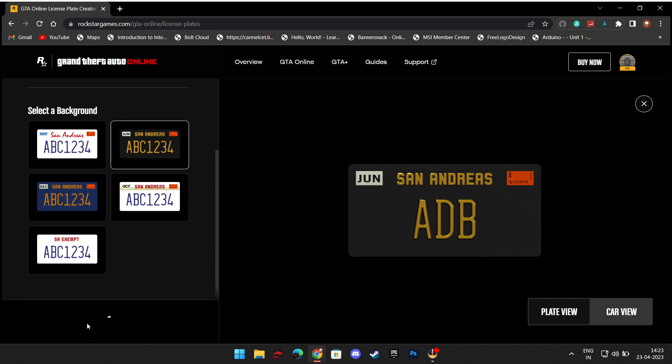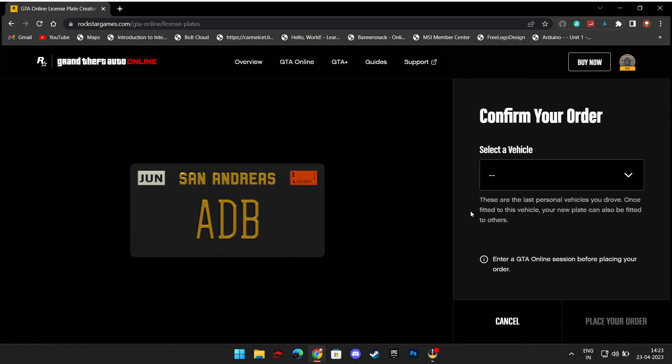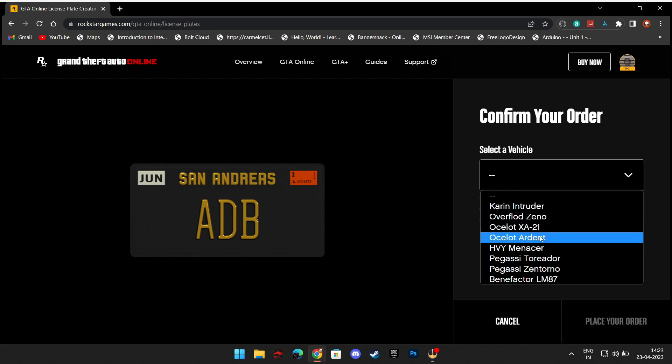Then hit next and wait for it to open. Here, you can choose any vehicle and then your custom number plate will be added to the game, so that you can add it to any vehicle.